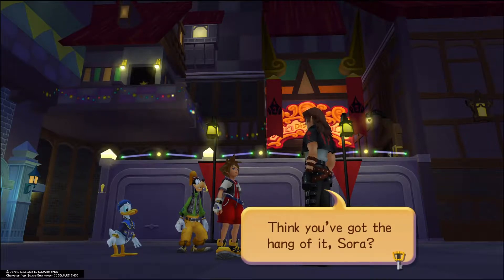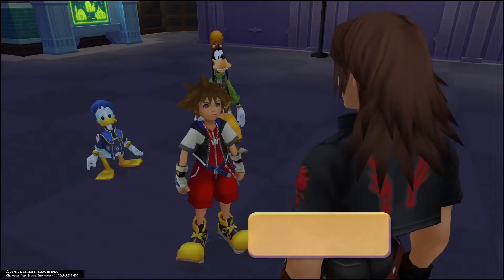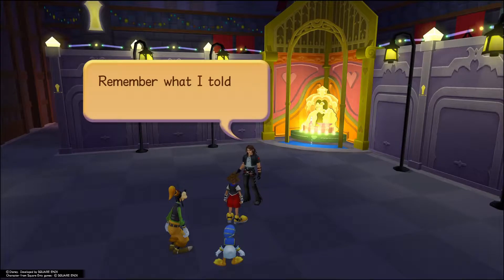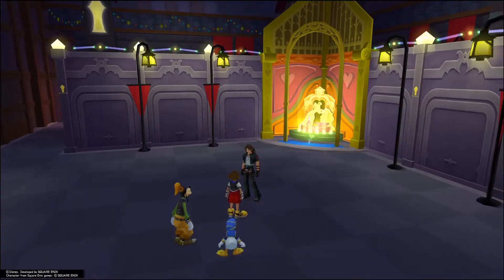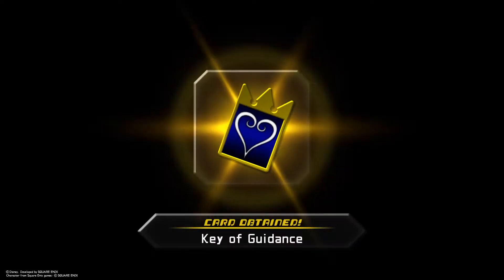Think you've got the hang of it, Sora? Yeah, more or less. I'll pick up the rest when I fight some real battles. Here, I found this lying around — you take it. Remember what I told you and make good use of it. Just Simba. Remember, he gave you Simba in Kingdom Hearts 1 as well. That's true, but it's still funny. You're such a furry.